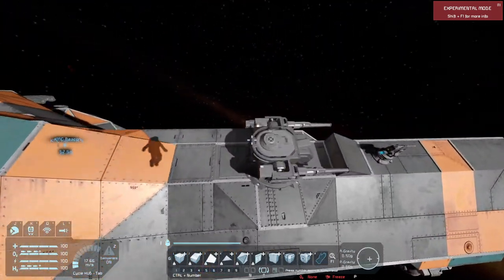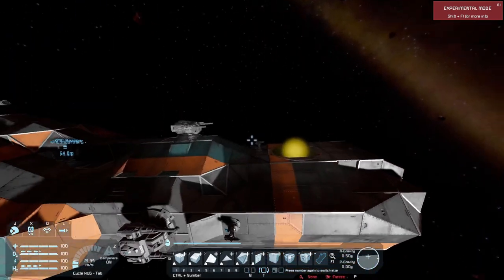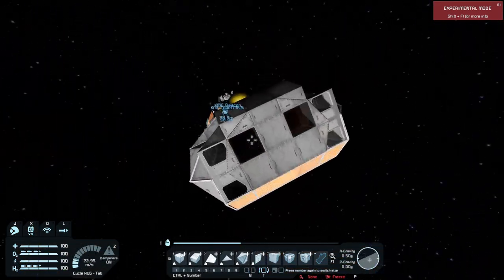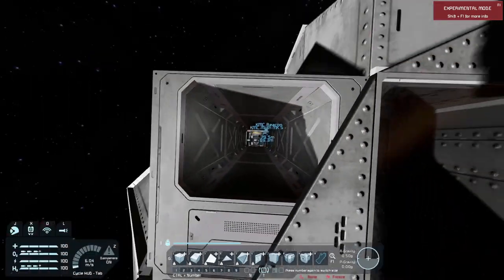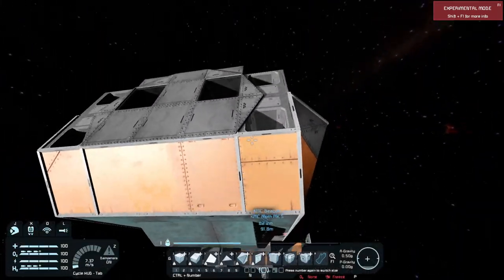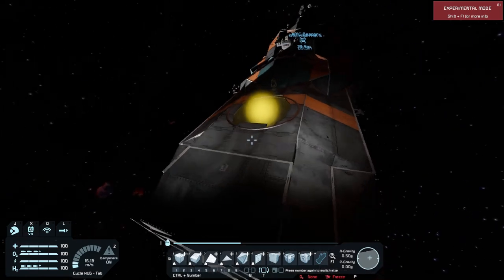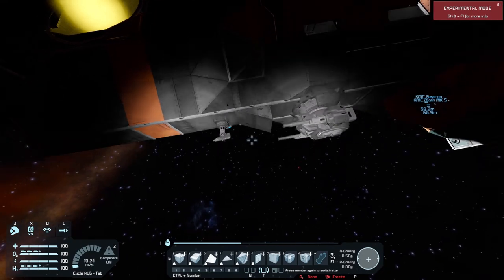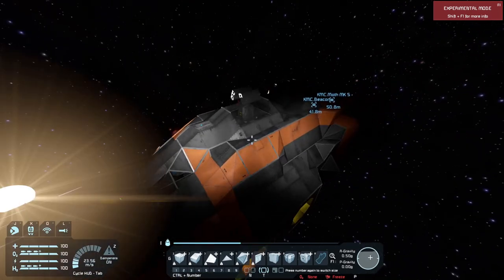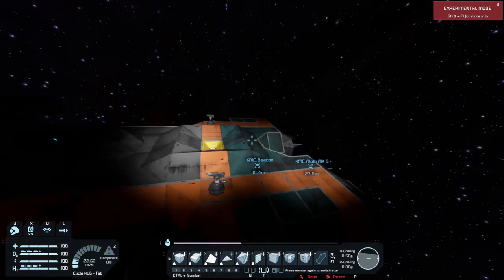And of course our assault cannons here on the front. For our fixed battery we've got four artillery: one, two, three, four. Two armored cameras and a little camera that sits there for backup. And of course a spattering of interior turrets around just to help protect the ship.